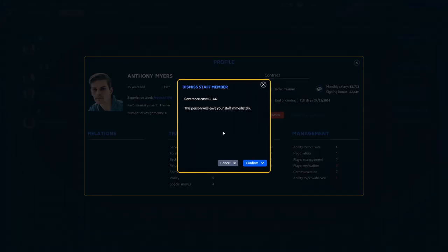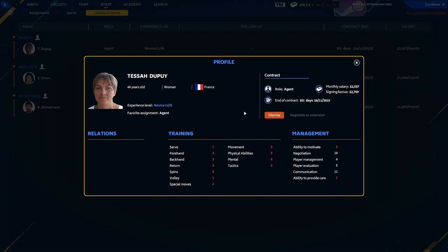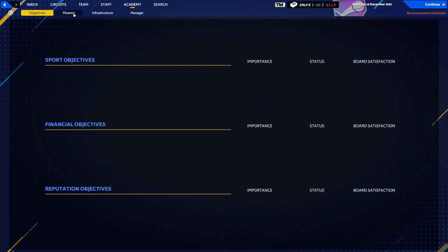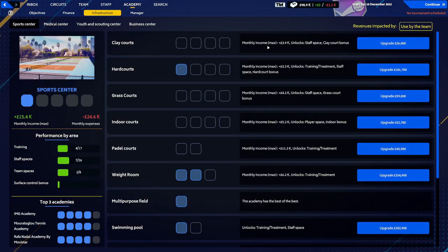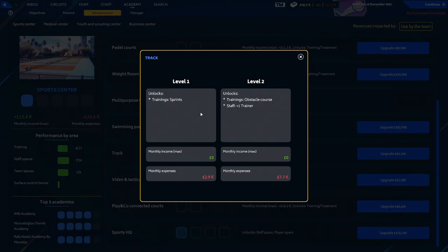We've got some agents — I don't know what you would actually do, but you're pretty rubbish. We've got analysis and someone in recruitment who can do scouting, which we should do. Then we go onto our Academy. We've got finances which don't look great right now — we've sacked someone. So this is our Academy, and this seems to have improved a huge amount over what we looked at last time.